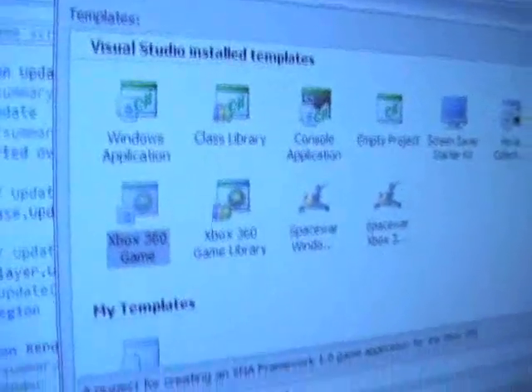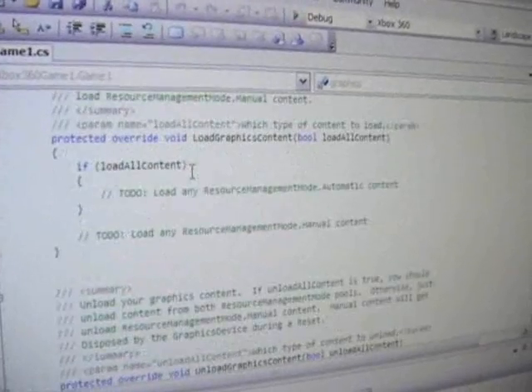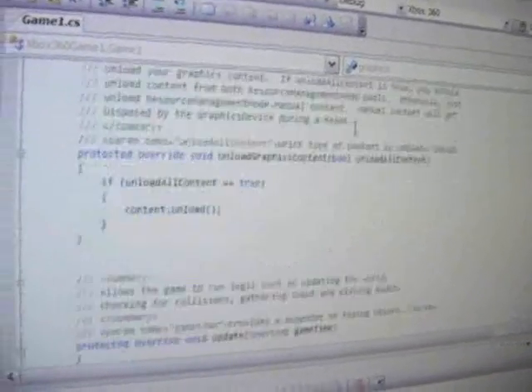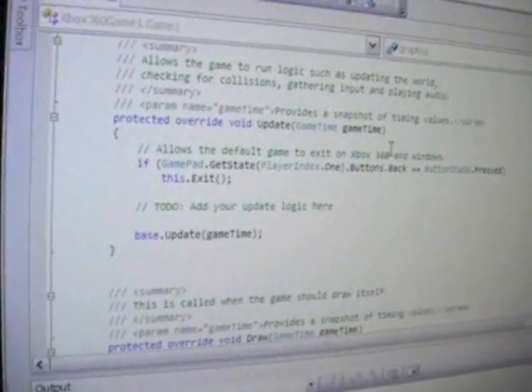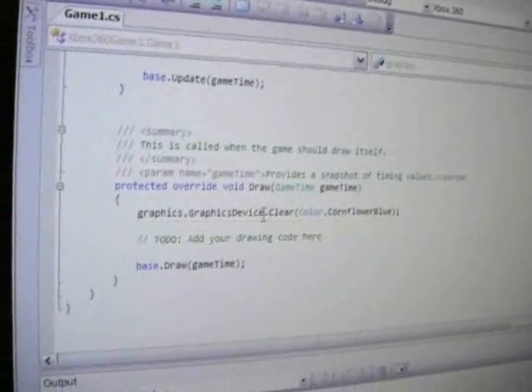One of the cool things is how easy it is to set up a new project. I go in and say New Project, and I want an Xbox 360 Game — that's an actual project type. We now have a new Xbox 360 game. Here's where you initialize your code, here's resource management, here's where your update logic goes, and here's where your drawing code goes — all with comments so developers aren't lost. If we just hit run, we'll build, deploy to Xbox, and clear the screen to cornflower blue.